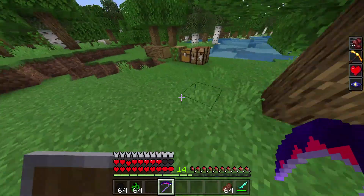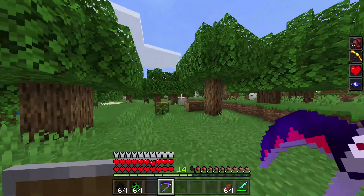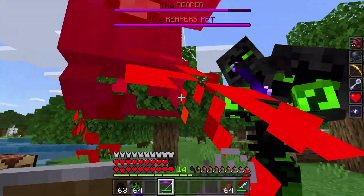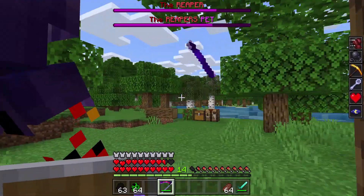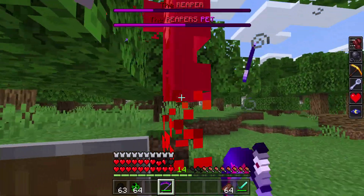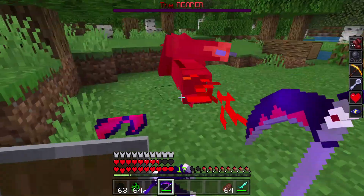I hope they spawn naturally, because it didn't say anything about it. You turn on the second experimental gameplay for this to work, or it won't. I want to try this out against the main Reaper himself and see how it performs. It just seems like it does not that much more damage than a regular sword, but it still gives you a lot of extra effects, which is pretty good.